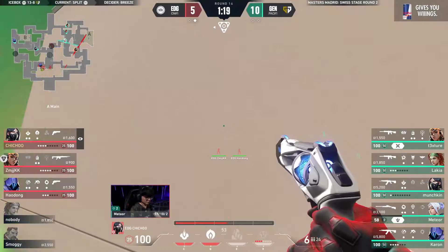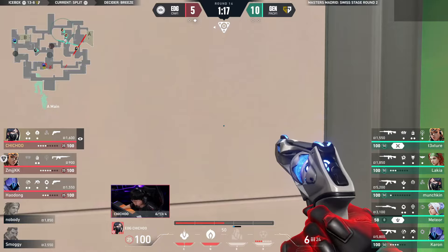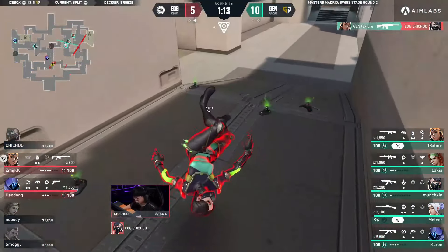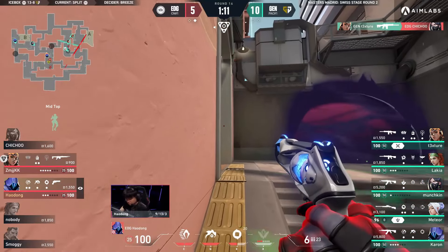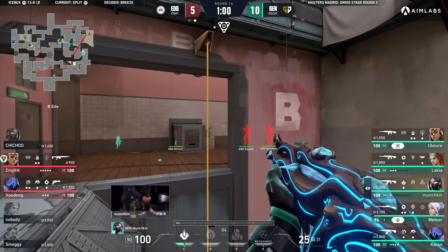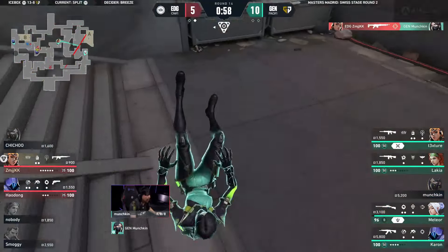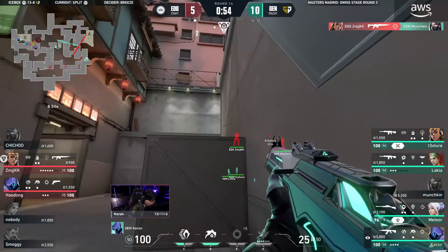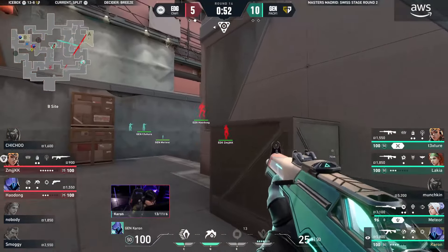Nice shot by meteor, doubled up on as well — the outlaw putting in work. Before we said it in the last map — when they've got pistols they were able to upset a lot of opposition. But Gen G seemed to have a real handle on it, never letting these disadvantages show. Kankan is still in a close third place, but those two have just started to completely run away with this one.